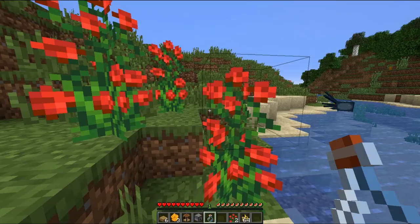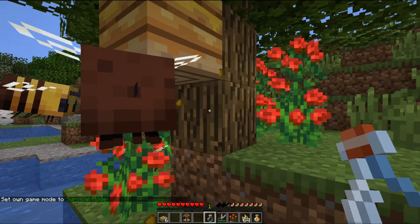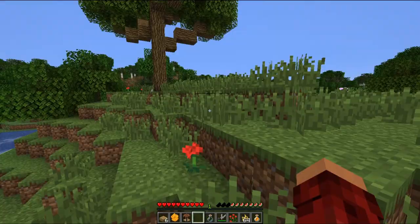The honey level is now at five. I'm going to hop over into survival — if we right click here, we get a honeycomb and that resets the hive back to zero. So it has to fill back up before we can do that again or get the honey out of it.